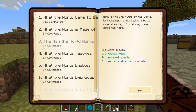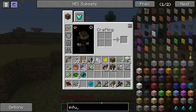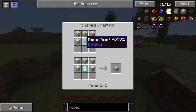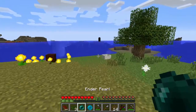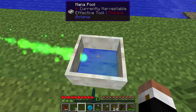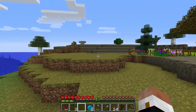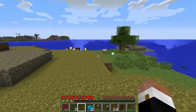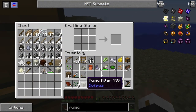I feel like there was something else here — a runic altar. So you take the mana pearl plus all the living rocks. Let's get one more of these because right now it looks like one's going to an infusion stone. So one's going to an infusion stone and the other one's going to be used in this recipe. Boom boom boom — runic altar.